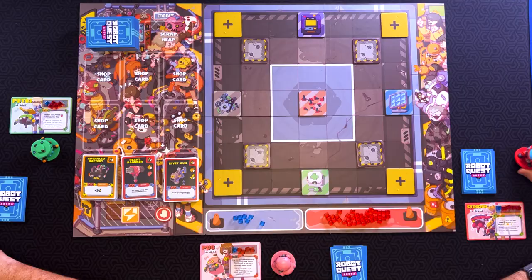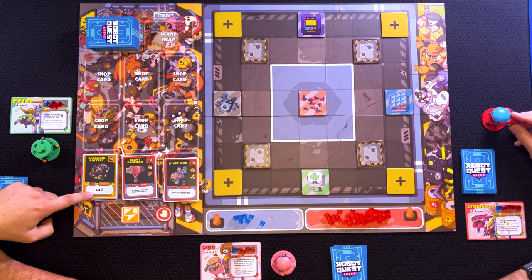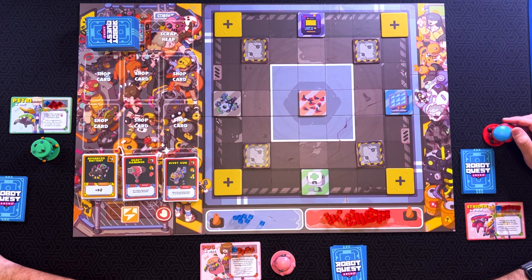I'm going to get the shop cards going. During the course of the game, we are going to be purchasing cards using batteries and energy that we'll have in our hands. In our support pile here, we already have advanced batteries, which one card gives you three power. We have a heavy hammer, which does two damage. And then the rivet gun, which does two damage at range three. Let's go ahead and draw our shop cards.